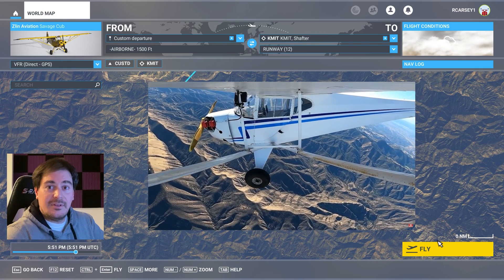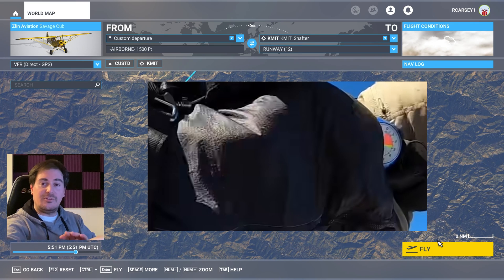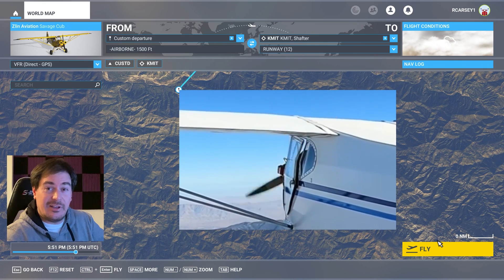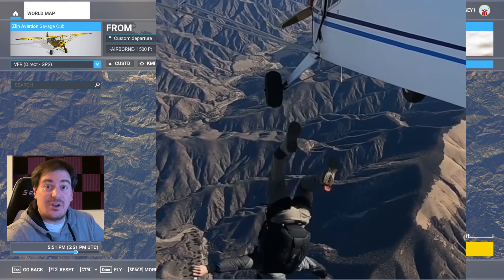He had a parachute. He jumped out at above 5,000 feet, and we know that because if you looked at his wrist on the way down, you would see the altimeter that parachute jumpers wear. There are plenty of reviews of that video you can watch, but the short story is that the whole thing was staged. You can see things just don't add up, such as his door being opened just before the engine dies, or after he jumps out of the plane, you'll see a fire extinguisher strapped to his leg.